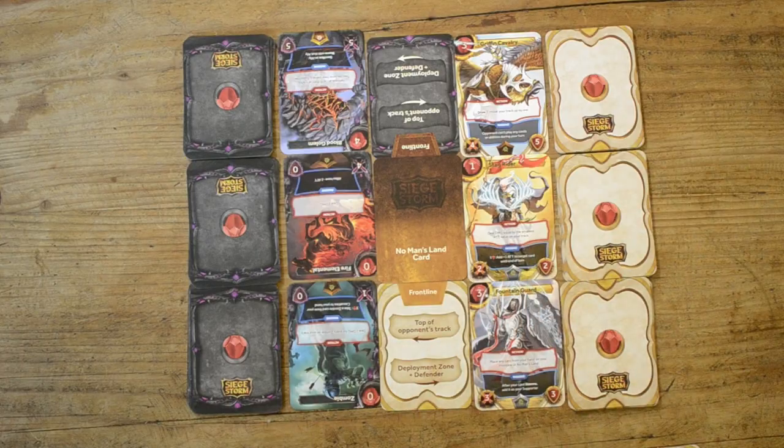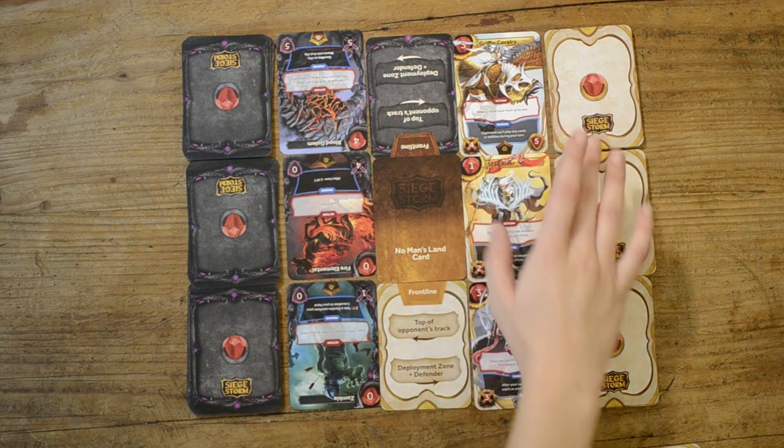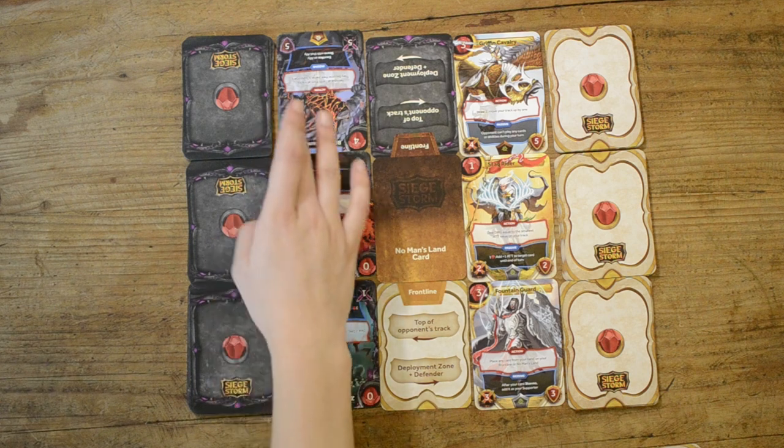You and your enemy clash against each other in a brutal battle. The battleground consists of one resource bar for you and one for your opponent, one war track for you and one for your opponent.